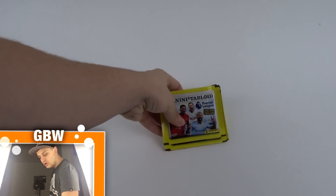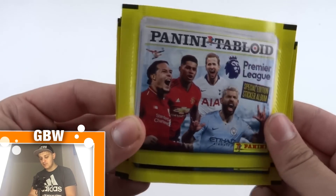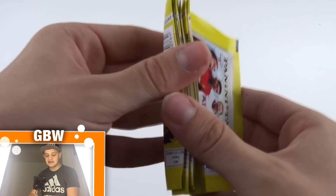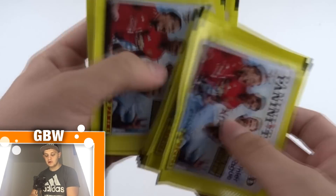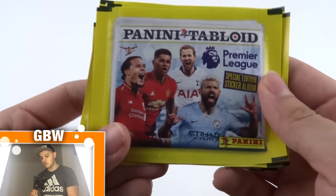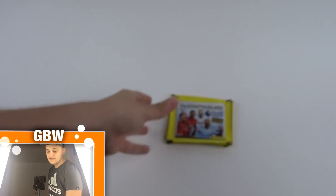Hello everyone and welcome to a 10-pack opening for the all-new Panini Tabloid Premier League Special Edition Sticker Album. What a sticker album this is — I cannot wait to get into these packs. 10 of these bad boys to be opened. The pack design features Van Dijk, Harry Kane and Sergio Aguero — Panini and the Premier League connecting again to make a fantastic, unique collector's item collection.